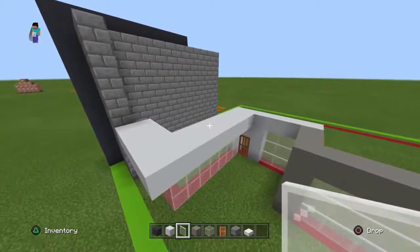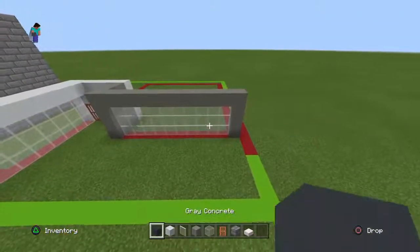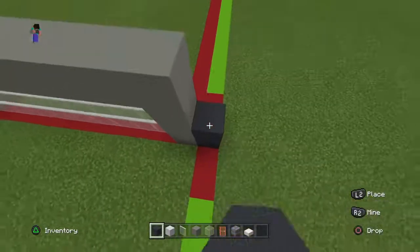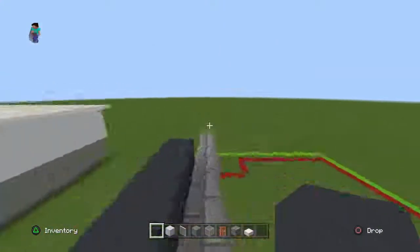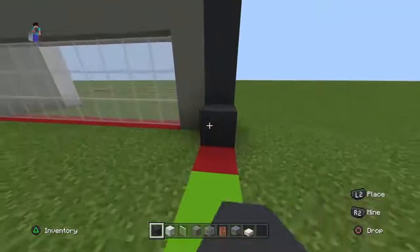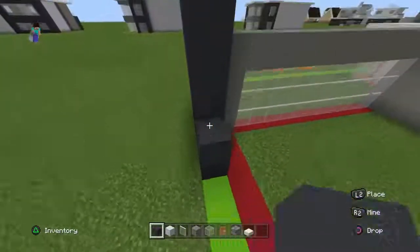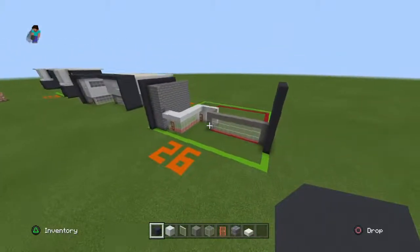Steve is very creepy because he blinks. You're going to place a row of gray concrete to the right of this row of light gray concrete that is ten blocks tall. Then bring this row of gray concrete forwards by two rows with gray concrete, and also backwards by two rows with gray concrete.